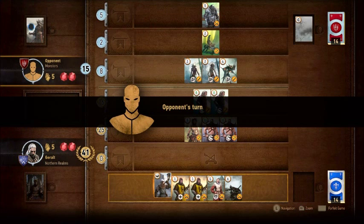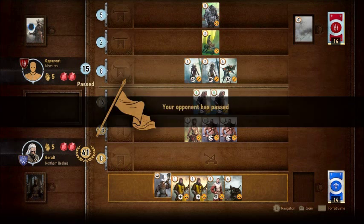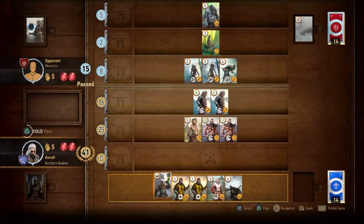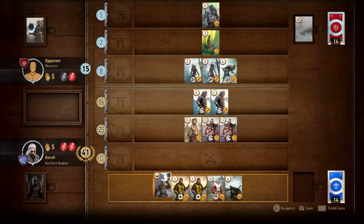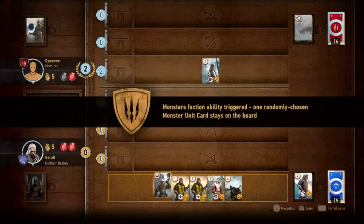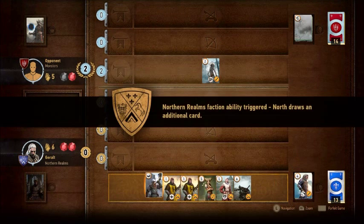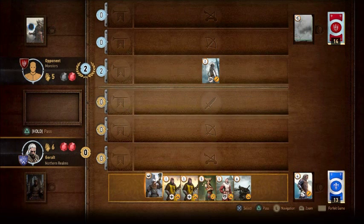Look at that — 41 against 15. My opponent decides to pass. He knows the round is up, and there's no need for me to play any more cards. I've easily won that round. His monster ability triggers — he gets an extra card, and so do I. On to round two.